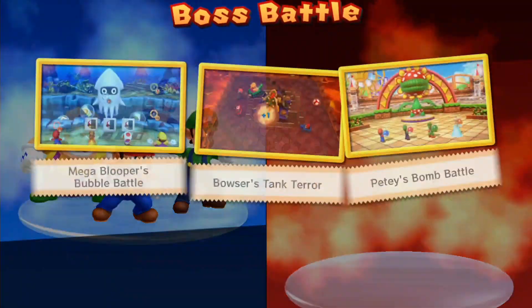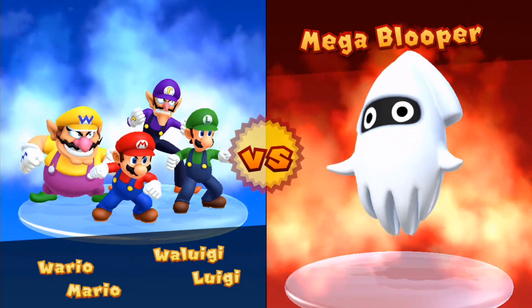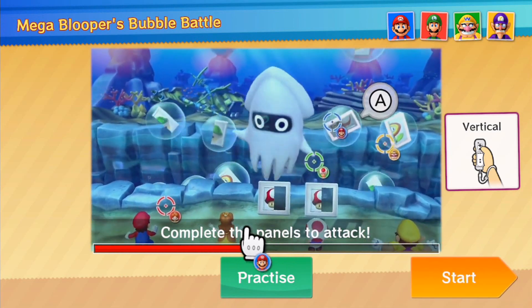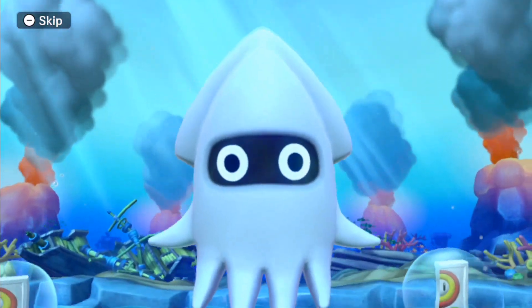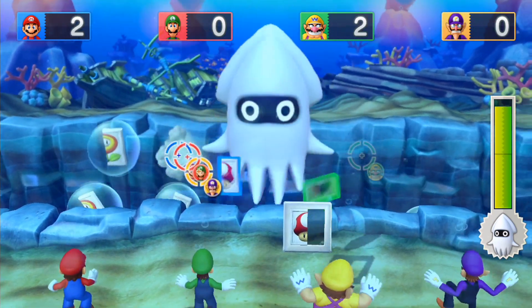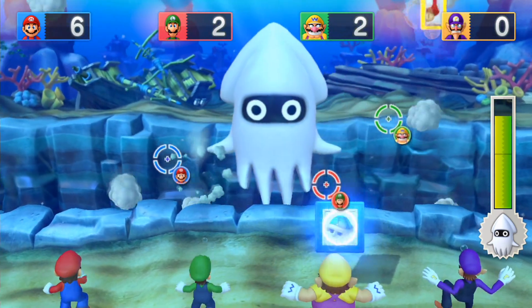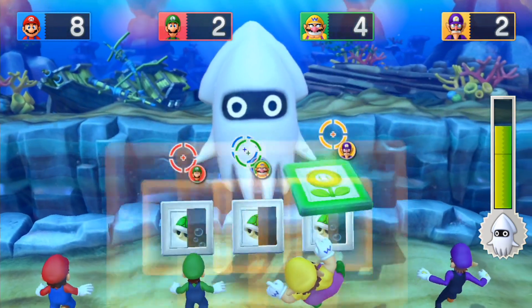Even though it would be nice to fight Bowser for the final time, instead we got Mega Blooper's Bubble Battle, originating from the normal boss battle in Whimsical Waters. Complete the panels to attack. It's a bit like Blooper Barrage from Mario Party 9, except rather than using cannon shots to deal damage, we need to complete puzzle panels to attack him. Think of it like King Boo's puzzle attack from Mario Party 9, except rather than sideways formations, you need to point the Wiimote vertically. All you really have to do is find all the correct pieces.